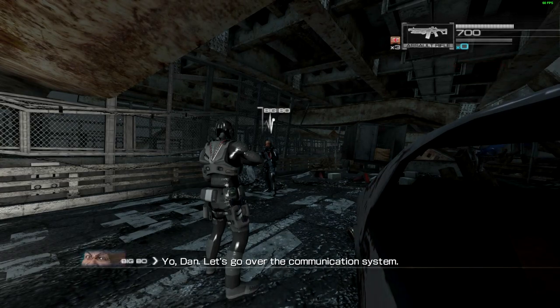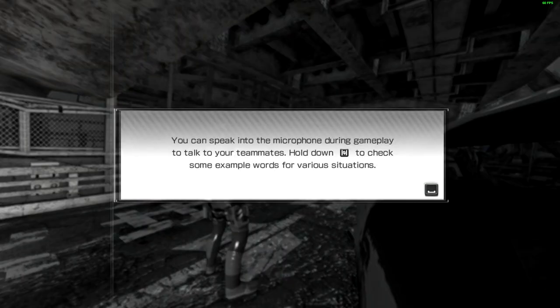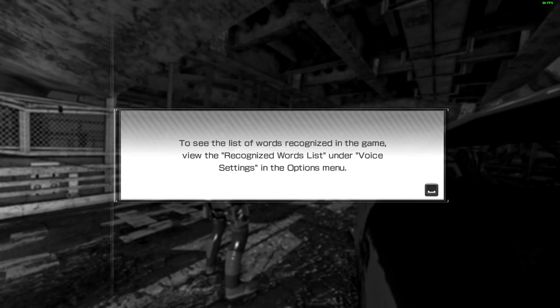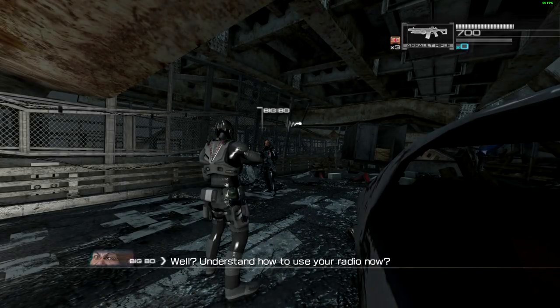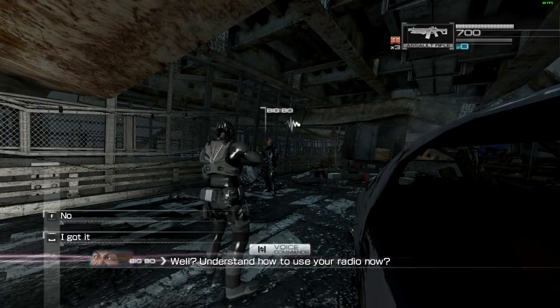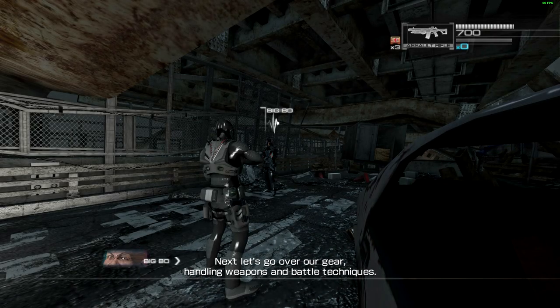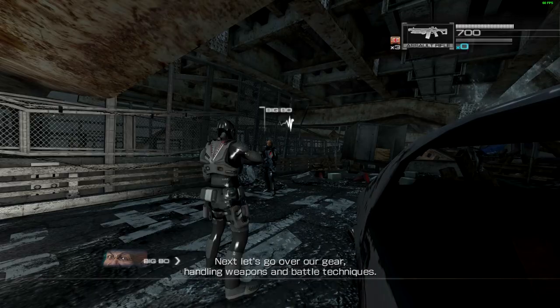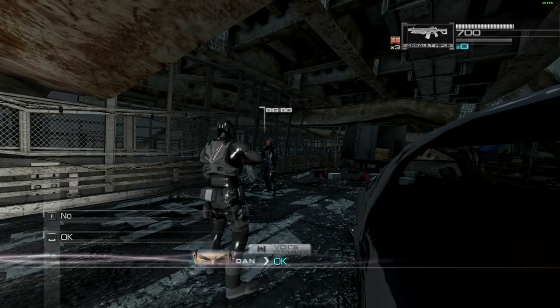Yo Dan, let's go over the communication system — use your radio if you want to respond or say something to me. So basically this is where they explain how the voice controls work. If you don't have voice recognition, you always have the option of responding with one of the pre-set responses. You can see the two options here. Might as well let's do this.